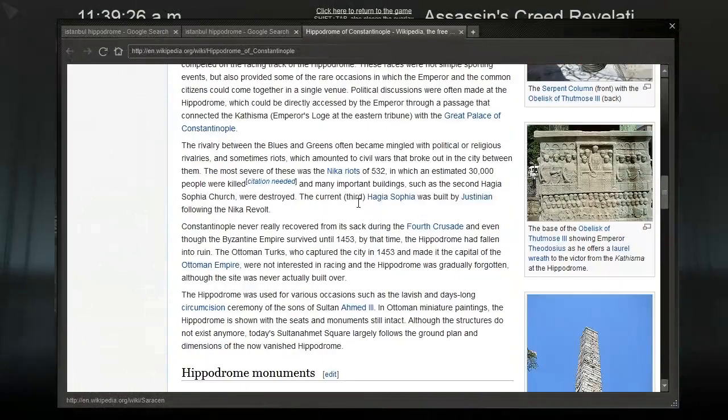The rivalry between the blues and the greens often became mingled with political or religious rivalries and sometimes riots amounting to civil wars. The most severe of these were the Nika riots of 532, in which an estimated 30,000 people were killed and many important buildings such as the 2nd Hagia Sophia church were destroyed. The current 3rd Hagia Sophia was built by Justinian following the Nika revolt.